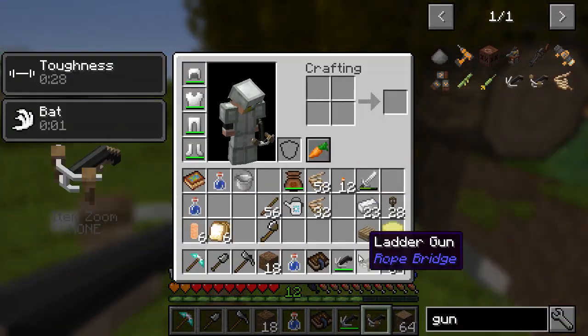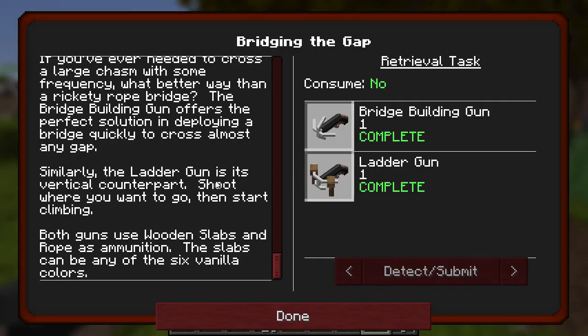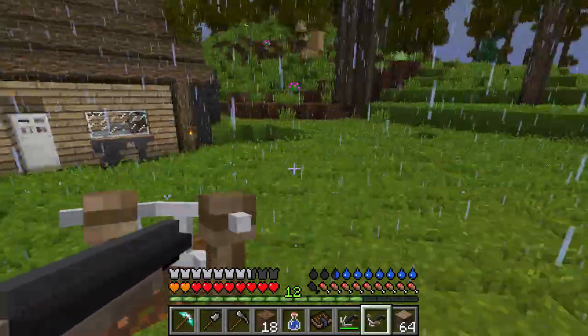So what does the ladder gun do? I don't actually know. The ladder gun is vertical - shoot where you want to go, then start climbing. Both guns use wooden slabs and rope as ammunition. The slabs can be any of the six vanilla colours. Oh, is it raining? I think it's raining - it's raining!